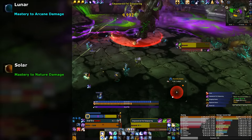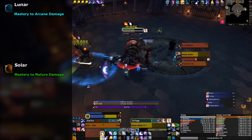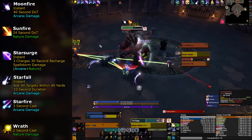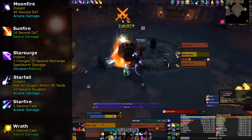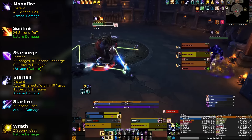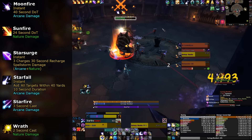Also, when you cast Star Surge, you gain an Empowerment buff which increases the damage of either two Starfires or three Wraths. Where the slider is located when you cast Star Surge is what determines which spell will get the buff. Starfire does much more damage than Wrath, so try to cast most of your Star Surges during Lunar. Aim to cast your Star Surges shortly after you enter Lunar, so that your Empowered Starfires are cast during your peak.